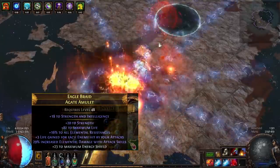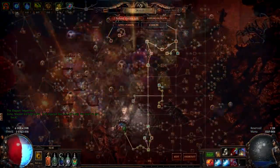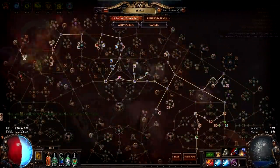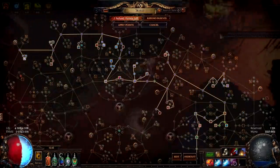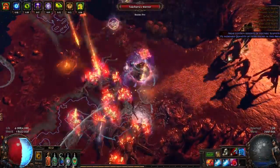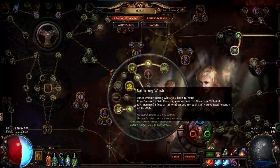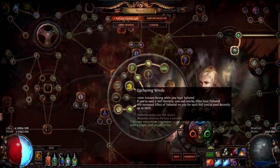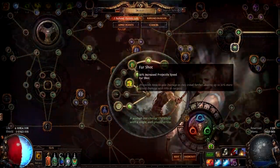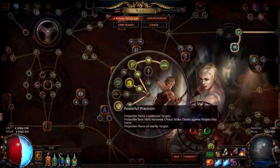For the passive skill tree it took some planning — I probably over-complicated this build. I went life and ES; initially I was planning to go pure CI but the build would not be as flexible and I would barely break 7000 ES. I also had to get quite a lot of mana and mana regen. Looking at ascendancy nodes: I first took Tailwind because I wanted to move and level up faster — note that the cast speed from Tailwind is not represented in your tooltip DPS. Next I went with Far Shot, which actually doesn't give damage — just projectile speed — then took Endless Munitions for the extra projectile and a ton of AOE.